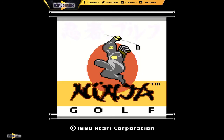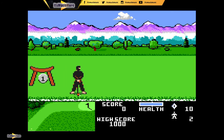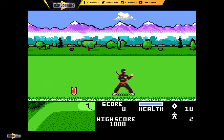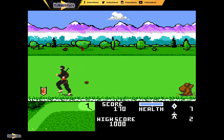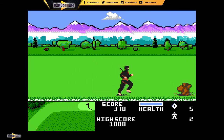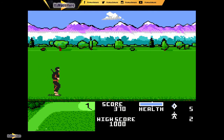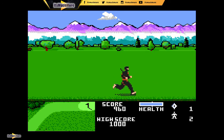Number 2: up next is Ninja Golf, 1990 from Atari — that makes it to number 2 on the list. Very good graphics, and this is quite popular for the collection when you see videos uploaded. It's a golf game plus a fighting game, which is pretty cool. There are elements of side-scrolling, golf, and also boss battles. It mixes together scrolling beat-em-ups with golf — I don't think that's ever been done before or since.